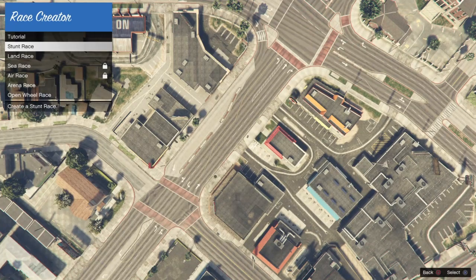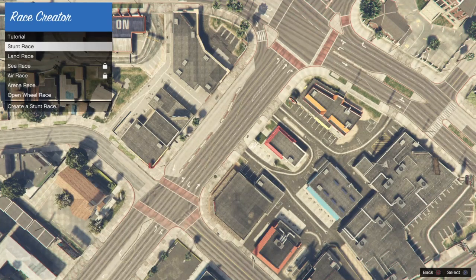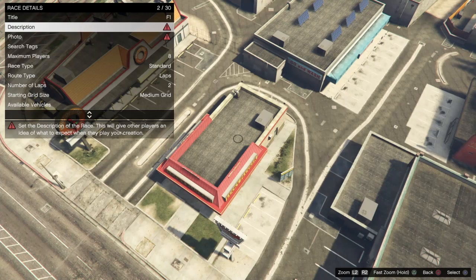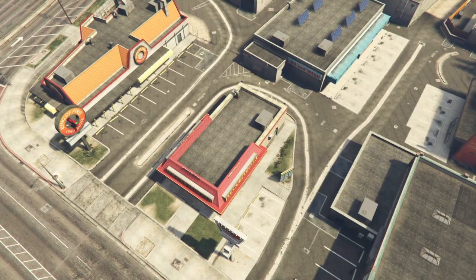The first thing you need to do when designing your race is decide what type of race you actually want. For me, that is the location and the vehicles you're going to use, because that's what you're going to build your race around. For the title of your race, make sure it's something that actually relates to the race. I'm going to create an F1 track, so I'm just going to name it F1. For the description, it's basically the same thing, so I'll call it F1 race.